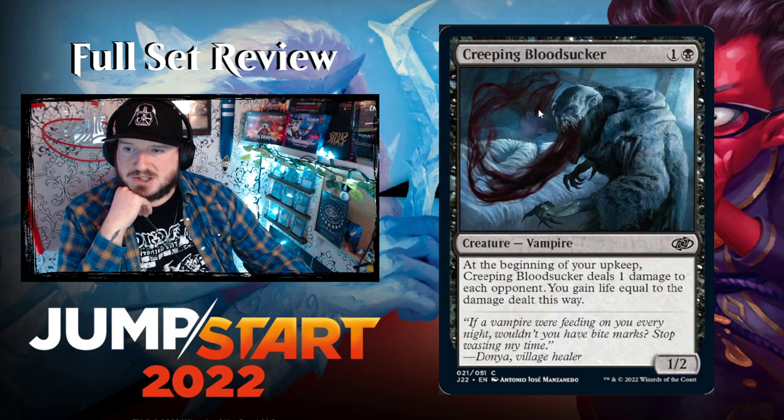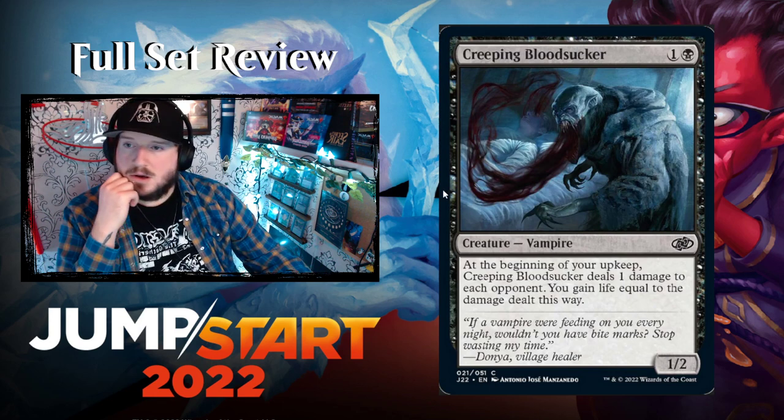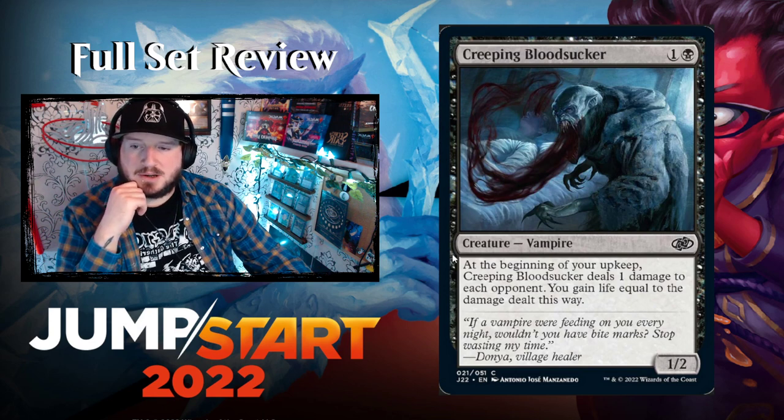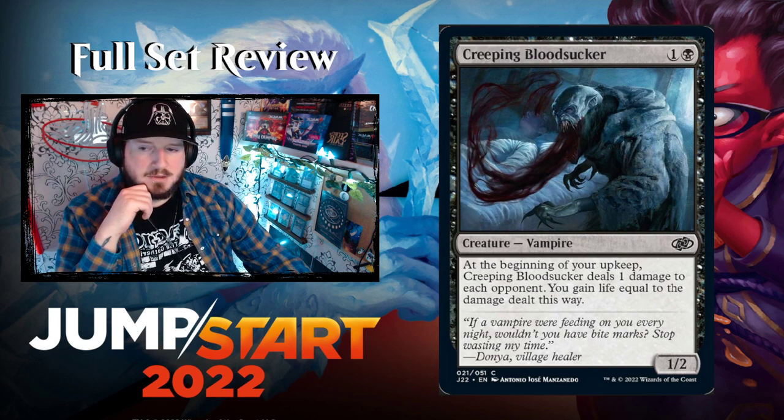Creeping Bloodsucker — that art is insane, looks like it's sucking blood out of his face holes. One and a black for a 1/2 Vampire. At the beginning of your upkeep, Creeping Bloodsucker deals one damage to each opponent and you gain life equal to the damage dealt. So you drain one on your upkeep — pretty cool.